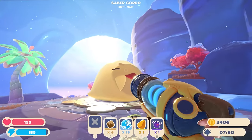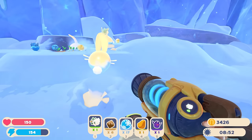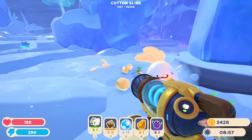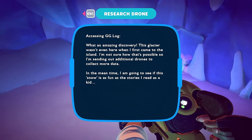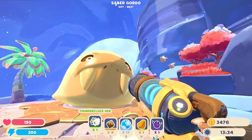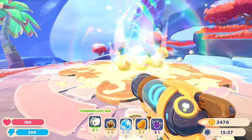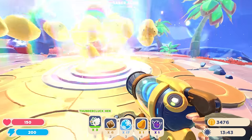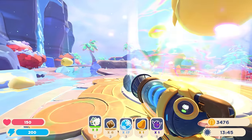Here's three of your favorite ones. I actually got some cotton slimes out here — look at these dudes getting around. Do they snowball fight? I don't know if they do. Little robo guy — what an amazing discovery! This glacier wasn't even here when I first came to the island. I'm not sure how that's possible, so I'm sending out additional drones to collect more data. In the meantime, I'm going to see if this snow is as fun as the stories I read as a kid. It only took one more — we've got a bunch of saber slimes here. I'm going to leave these guys here for now. Let's go through the portal and see where it takes us.